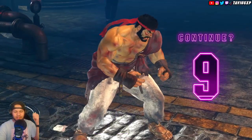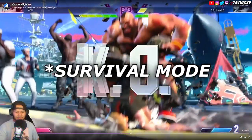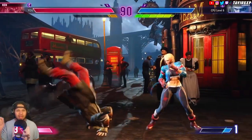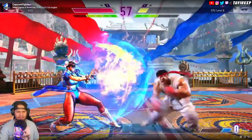Fighting Ground is another thing. The Battle Hub was what they showed originally. Fighting Ground is basically the same as SF5 — fight as many characters as you can until you lose. If you're about to lose, you can use items to bring your health back up. Here's a look at the classic costumes for Ryu and Chun.